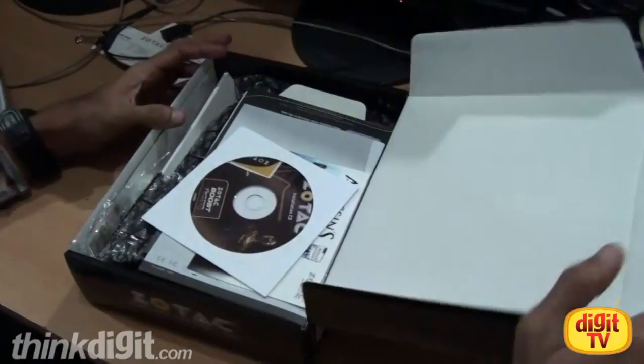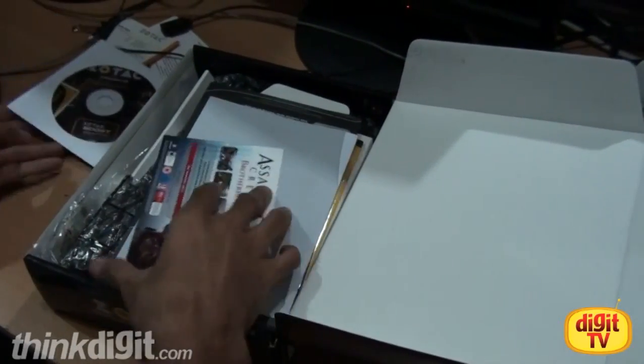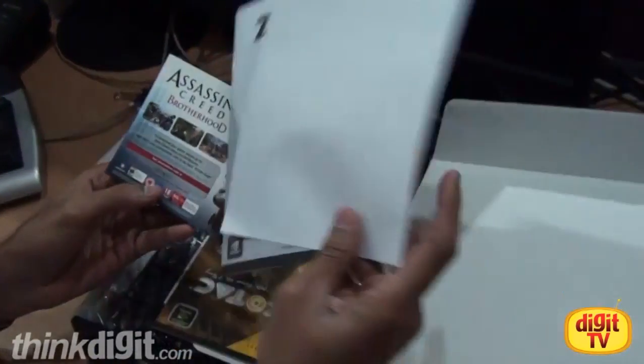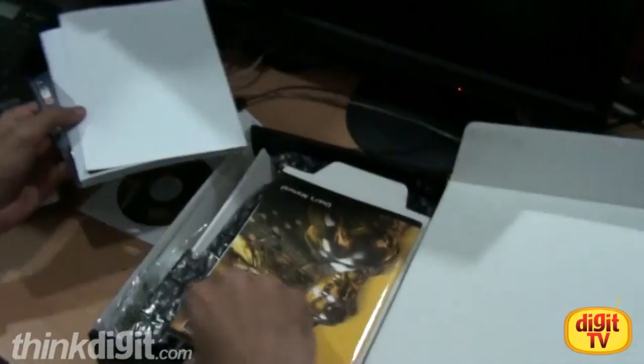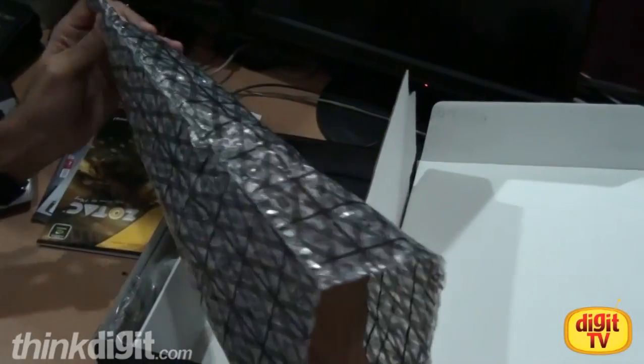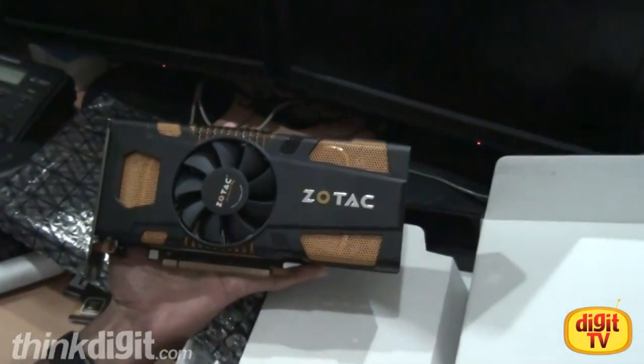Let's open this up. The box contains a driver CD, the Assassin's Creed Brotherhood coupon that I was talking about, and an instruction manual. And finally, this is the Zotac GTX 560 Ti.